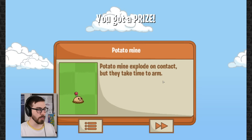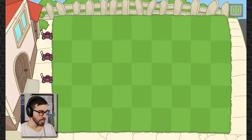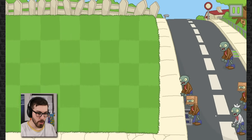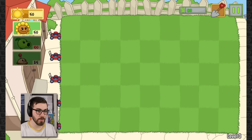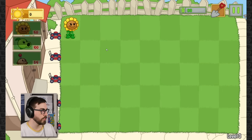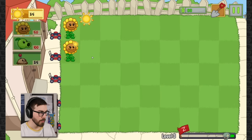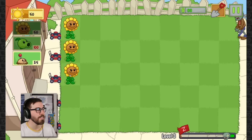You already know my opinion on PvZ3. If you don't, go back and watch my final PvZ3 video where I basically just gave up on the game. Potato mine - explodes on contact but they take time to arm. Look at all these lanes, guys! So many lanes. We can actually highlight the zombies and take a look at their names, which is great. Zombies deserve names too. When sun falls from the sky it gives me 50, but from a sunflower it only gives me 25.